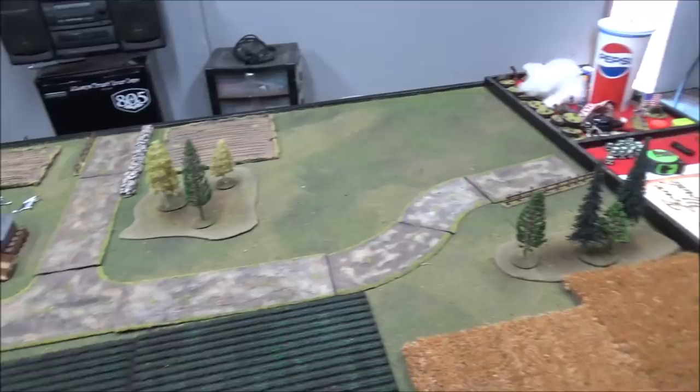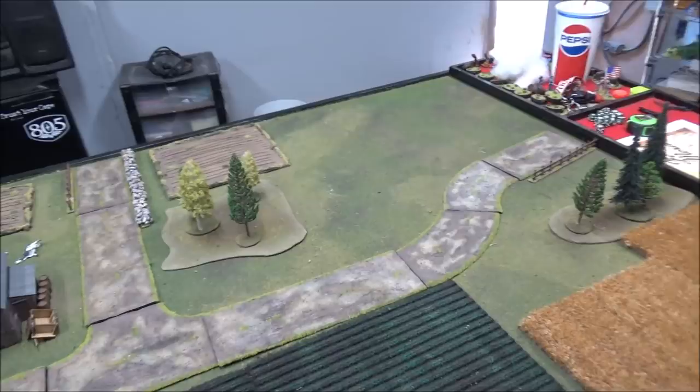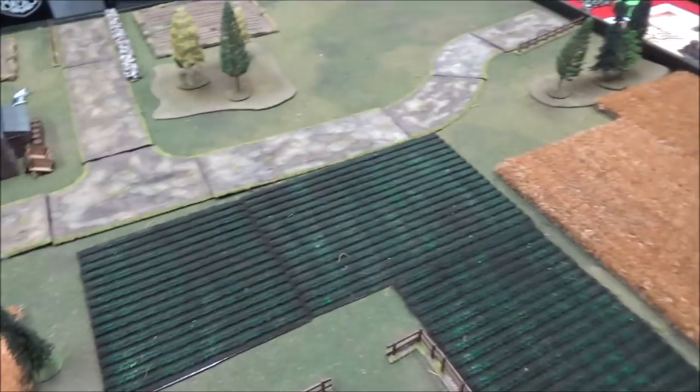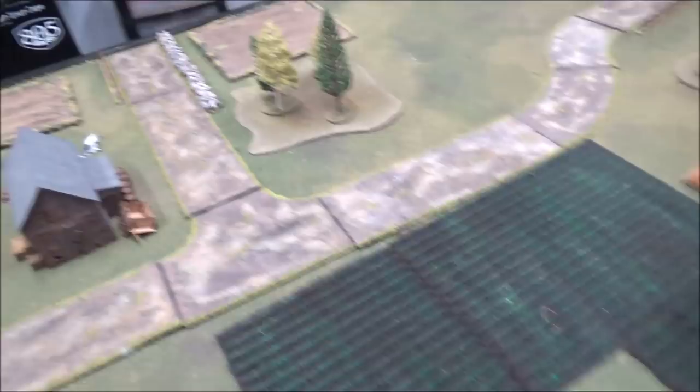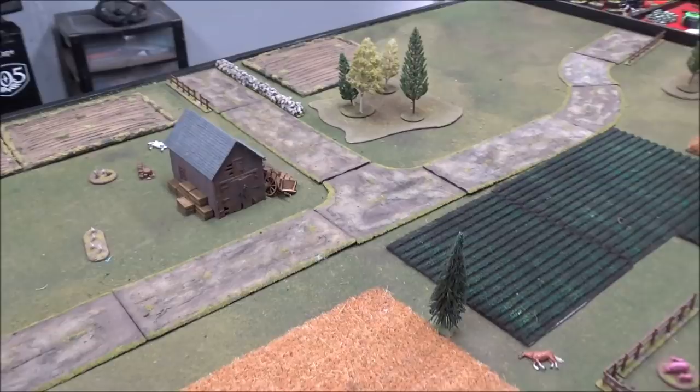Deployment-wise, we're both going to start on the road — those are going to be our deployment points. I'll be starting on this side and Andre will be starting over there. Terrain-wise, these fields are both soft cover. The forest there blocks line of sight. This whole piece is one forest, mostly like cover from the fences, and then there's one stone fence there. So that is that for terrain and mission.